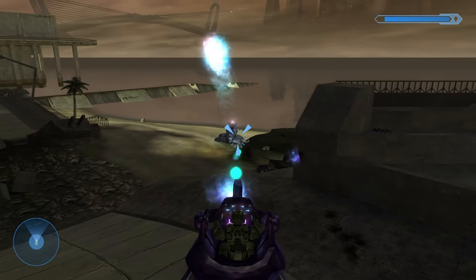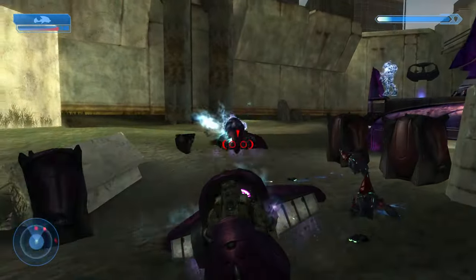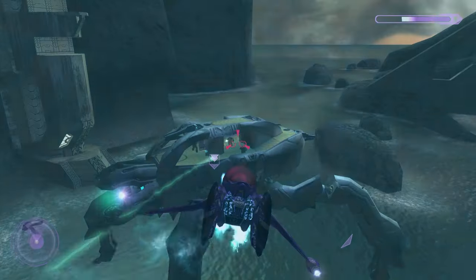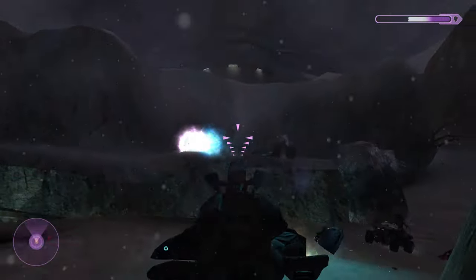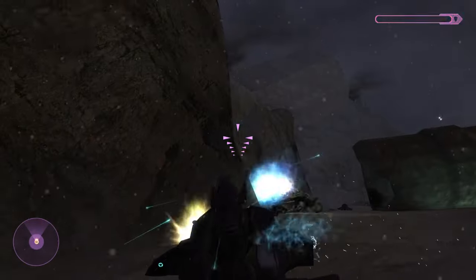In Halo 2 Uncut, Covenant vehicles are the stars of the show. The Ghost's weapons now fire simultaneously instead of one at a time, can overheat, and the boost can overheat as well. The Banshee also fires its weapons simultaneously, and the bomb drops off faster. The Wraith fires similarly now to the plasma pistol, either shooting individual shots or charging up for a more powerful blast.